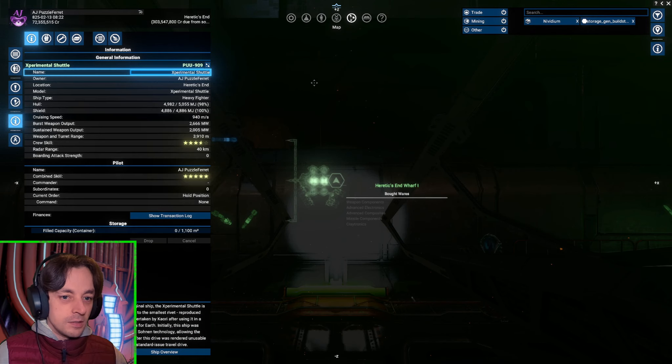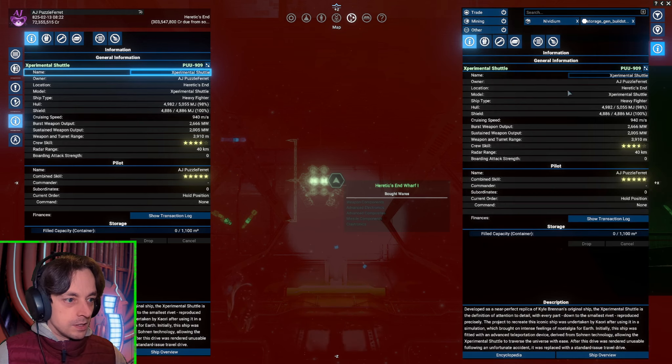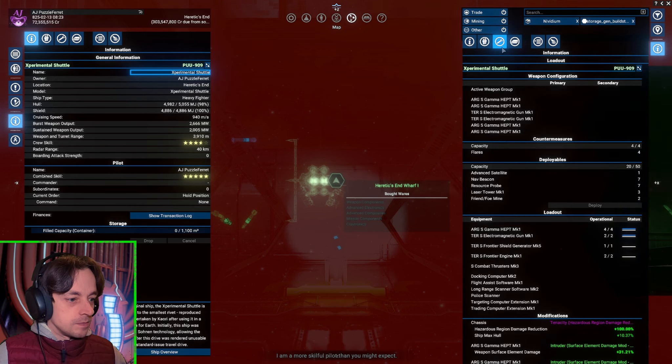Let's have a look at the upgrades. I'm looking for Nividium — I know roughly where to find it — but we need to find Nividium in this episode. We now have 4,886 shields. Where's the display of the various mods?